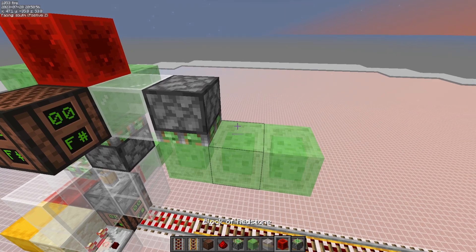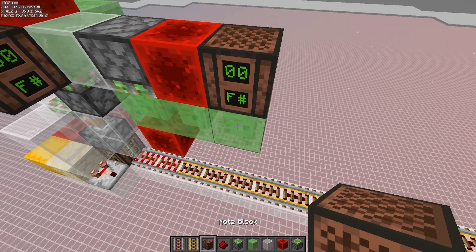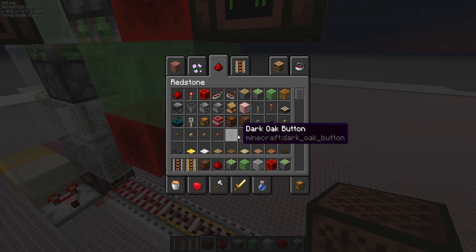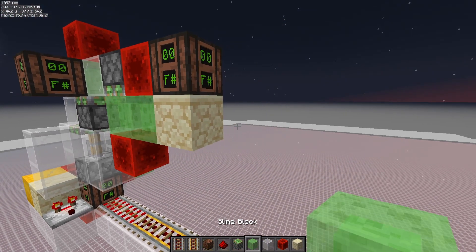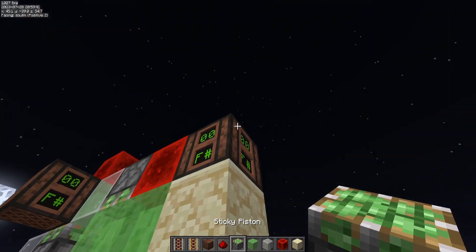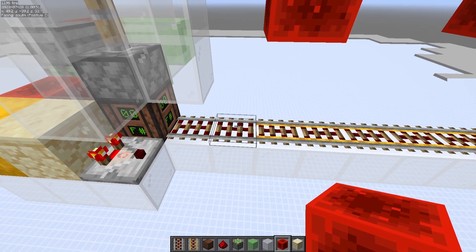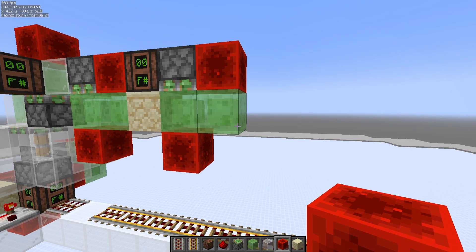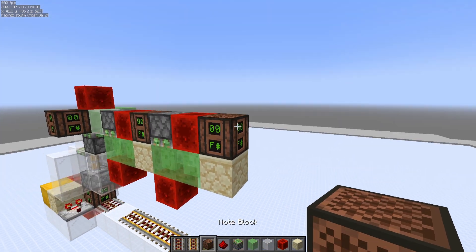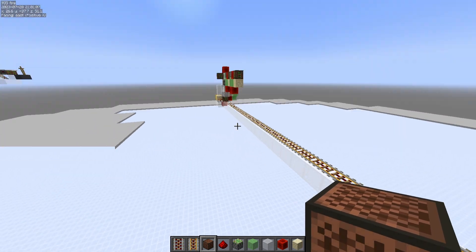Then 1 slime block here, 1 slime block here, 1 slime block here, 1 stone block here, 1 observer block here. Now once the piston here, just line blocks, add some block here, add some block here — and my game crashed. So remember to remove this line when you go to build this contraption. Now another slime block here, another note block here, and repeat this for the entire line.